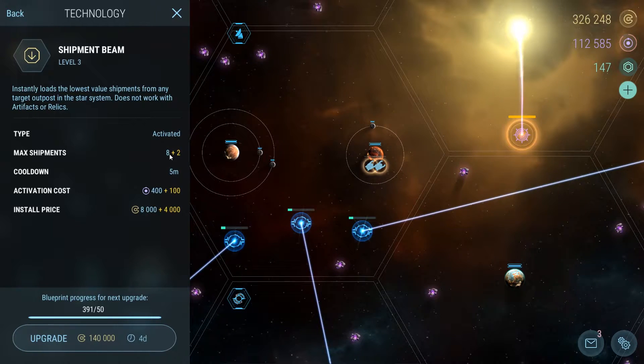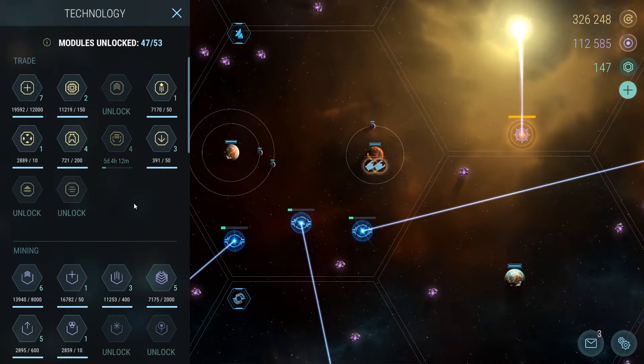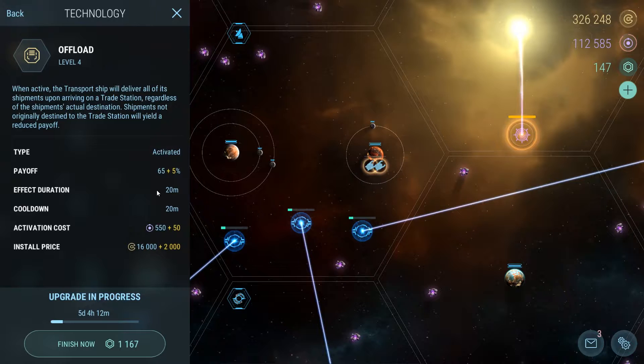Shipment Beam is not absolutely vital but it makes it easier and less time-consuming to do shipments. If you're feeling lazy and don't feel like going across the entire system to pick up shipments that are far away, you can use this instead. There's also Offload — I'm upgrading it and my goal is to get it to level eight or nine so it doesn't take off a huge amount of credits from my shipments. This reduces the workload for any shipment cycle.